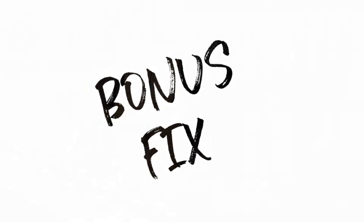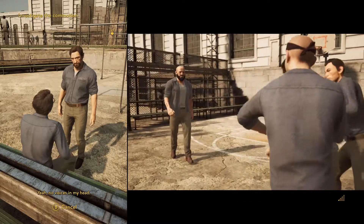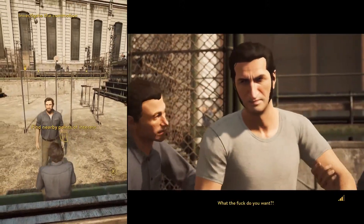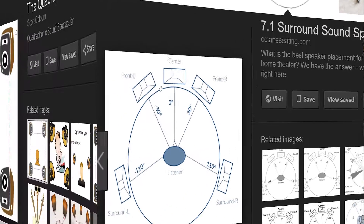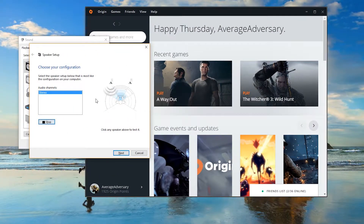Bonus fix! While actually playing A Way Out, my buddy Tengu 230 wasn't able to hear any of the character dialogue. He has a quadraphonic audio setup, but it looks like A Way Out only supports surround sound and stereo, because Tengu figures all the audio dialogue would be played from the center speaker, which a quadraphonic setup doesn't have. All he had to do was change his PC audio settings to stereo and he was good to go.